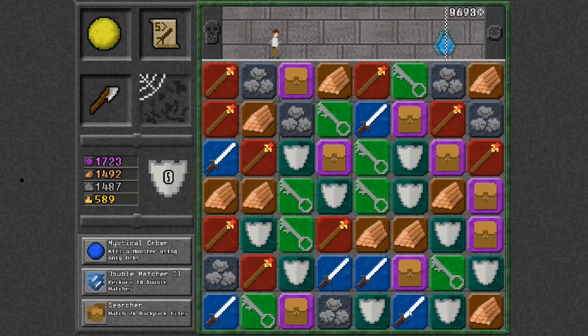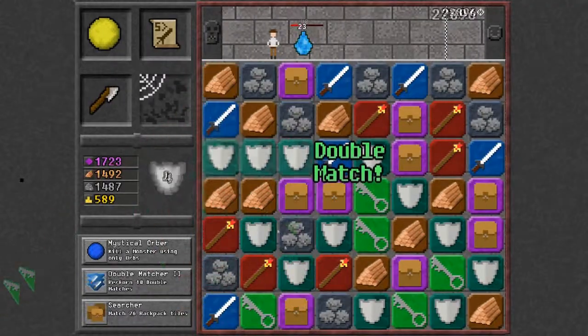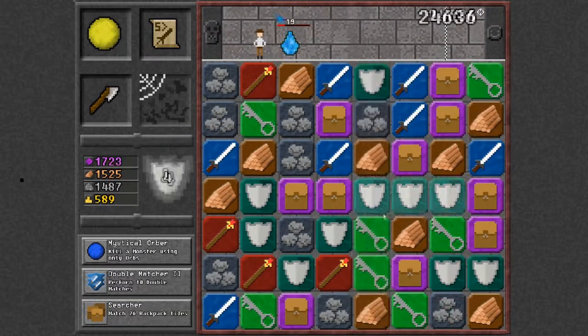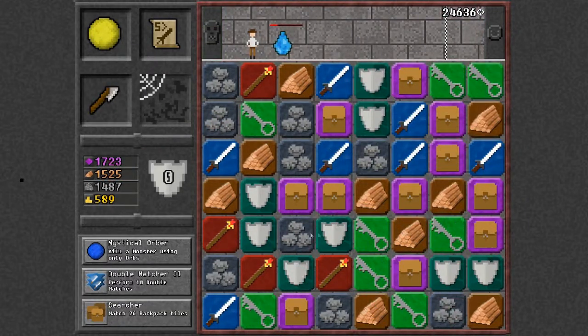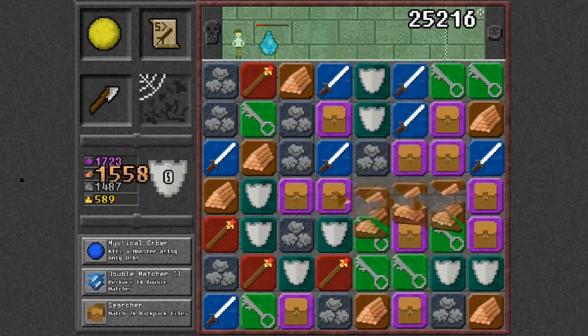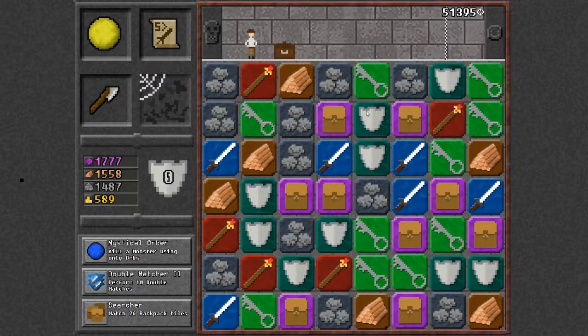We'll try again. I'm ready with the sword. We'll get some staff and some more staff, some shield — just kind of looking for matches. Get some backpacks. I think that gives you more time, or maybe more items, or something. I don't know. We need some keys here.